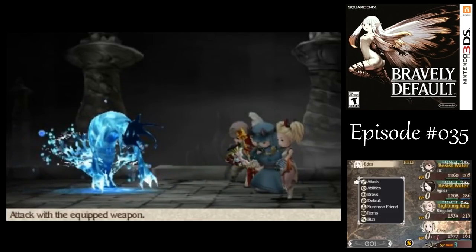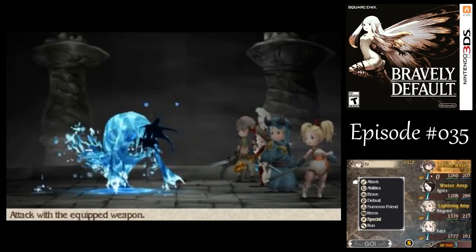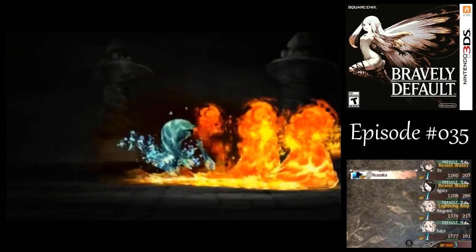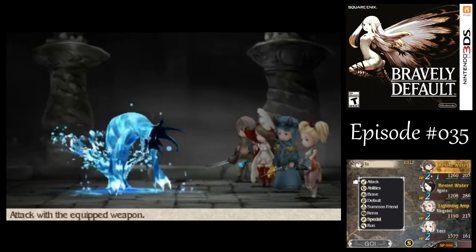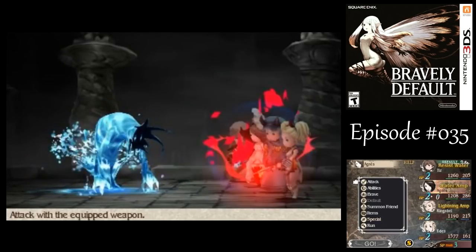In the first round I want everyone to default here. Rusalka can inflict the Charm status on you, that's why I've got the Rebuff Locket equipped on Anyas. That move hit Ring of Bell — it debuffs your defense in addition to a little damage, but I'm not extraordinarily concerned about that.